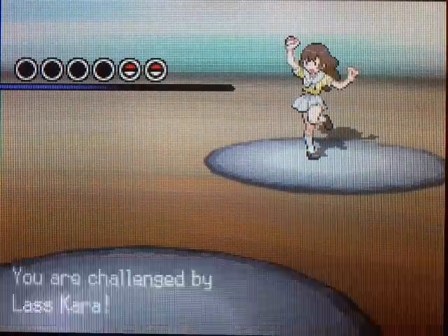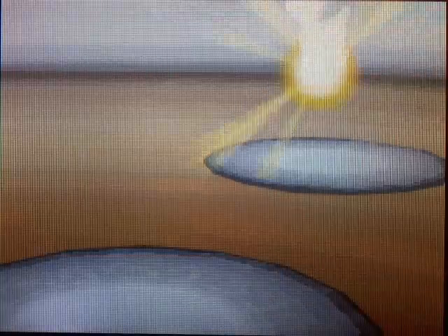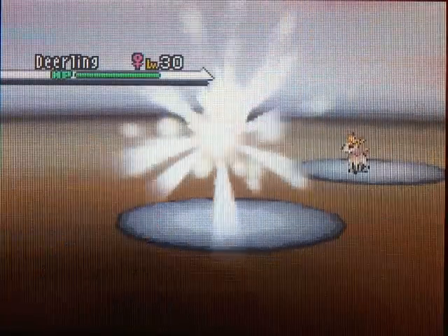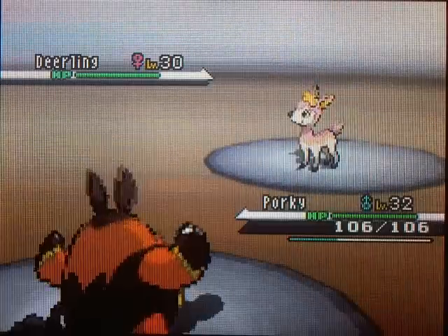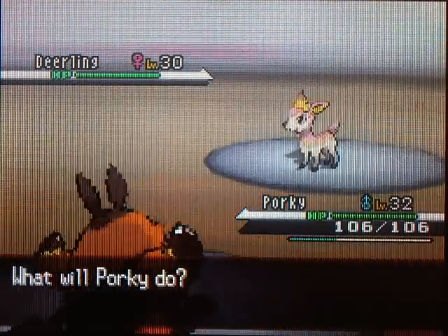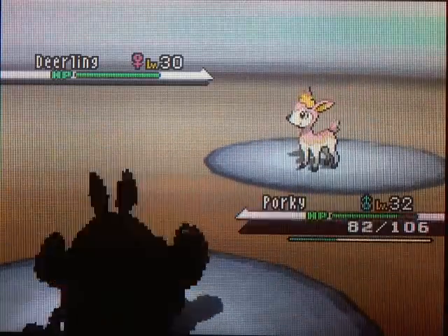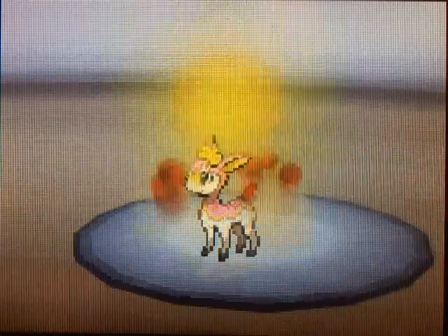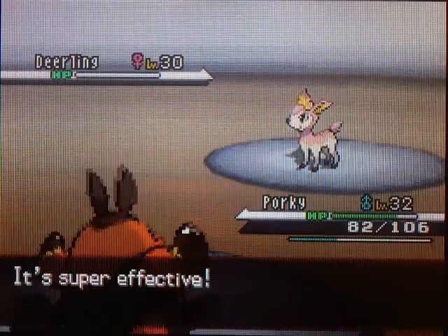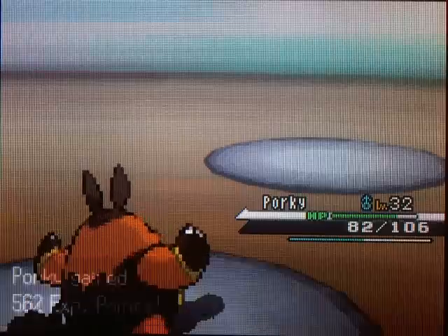A couple of the people in here aren't the weird psycho people - they're just regular lasses or whatever. She has a Deerling on her team, so good thing I put up Porky, my fire-type. Let's take this thing out. Deerling is a Grass-type, so it goes down pretty easily. We will move on now that we got Bambi out of the way.